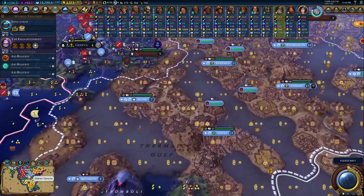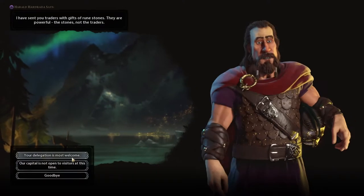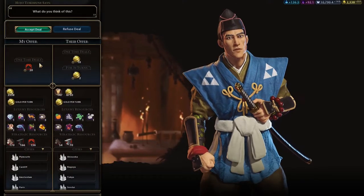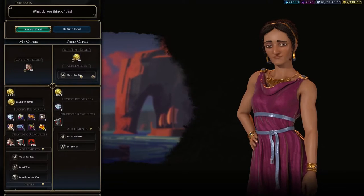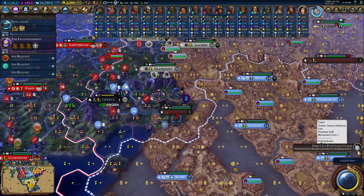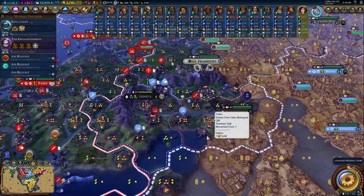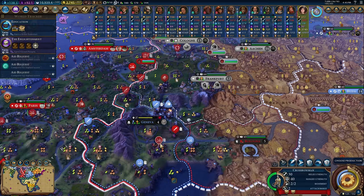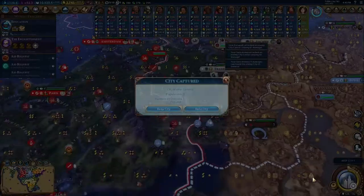A foreign city gained independence — that is Bologna. They're losing their loyalty quite quickly, probably to Greece. It would be cool to liberate Rome. Yeah, Greece is definitely going to take that, which means as we take Geneva they get left a spot because they're going to go attack Bologna.